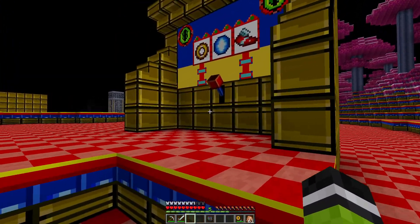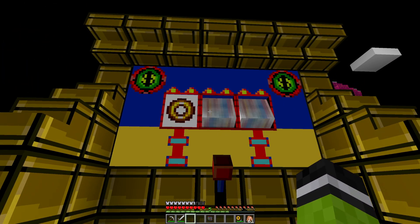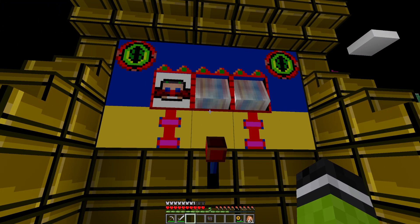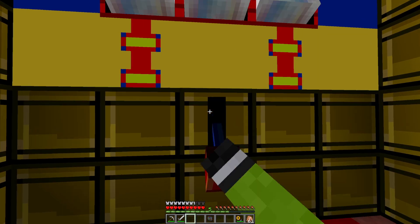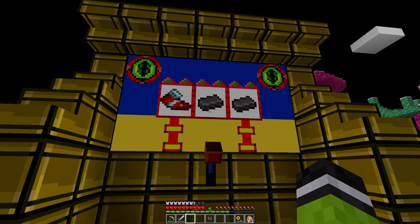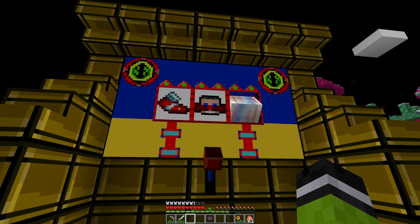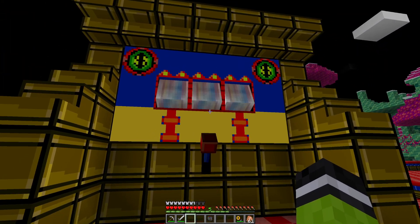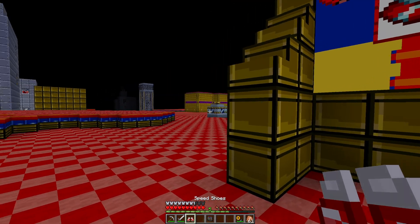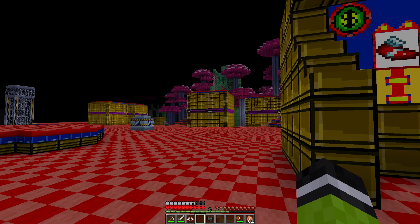Here we are at Casino Night with the most broken part of it. Let us do the old slot machines and see what it gets us. Not a lot. The reason why these are kind of broken, especially early game, is that there is netherite, and if you actually get three netherite, you get an entire bar, which is crazy good. And this doesn't cost anything to use. Oh — speed shoes! So that's how you get those.